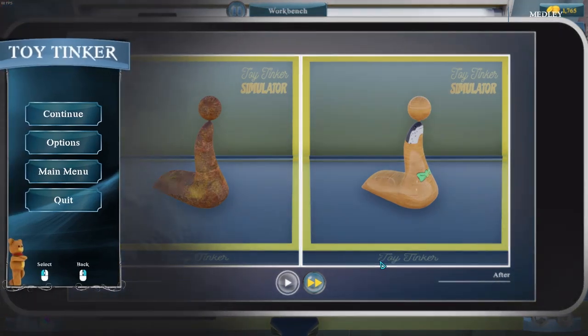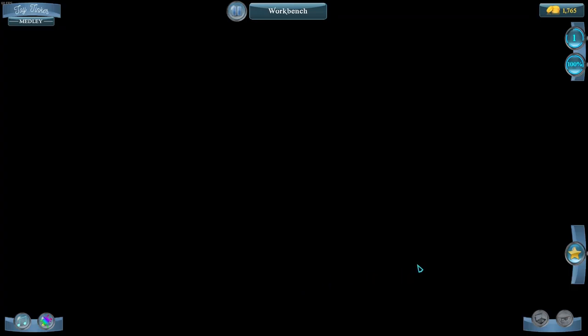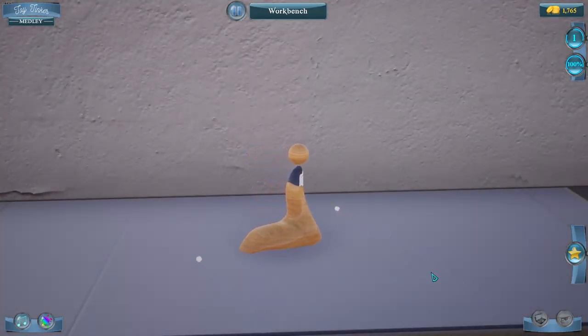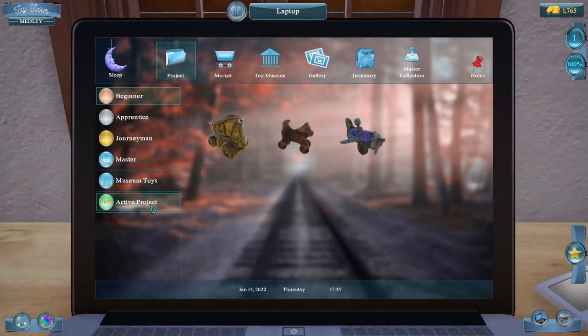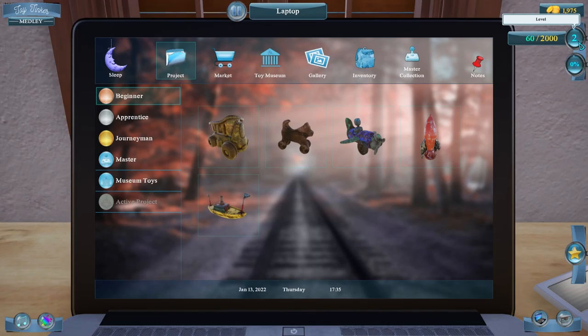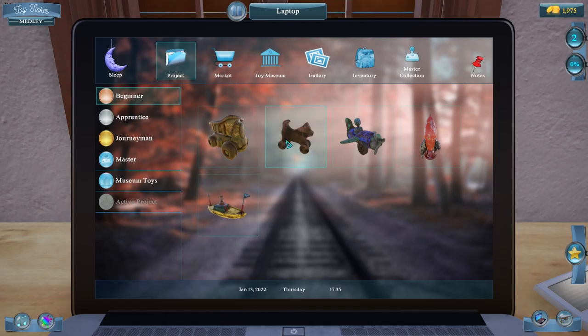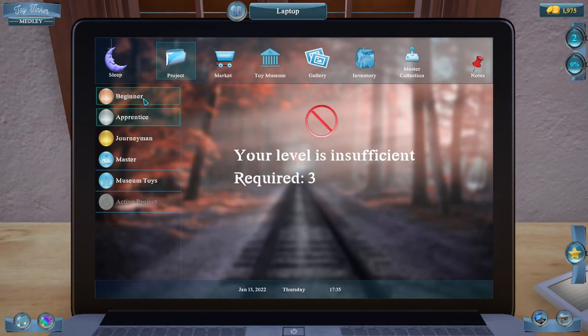There's no way to click out of this — just hit continue. It wants you to watch the video and play the music every time — but it's short, that's okay. Go back to our laptop, project, active project, and deliver. That got us up to level two. And again, we have to be level three for our apprentice toys, so we have to do all these beginner toys in order to increase to apprentice. But they keep adding new toys, so that's okay.